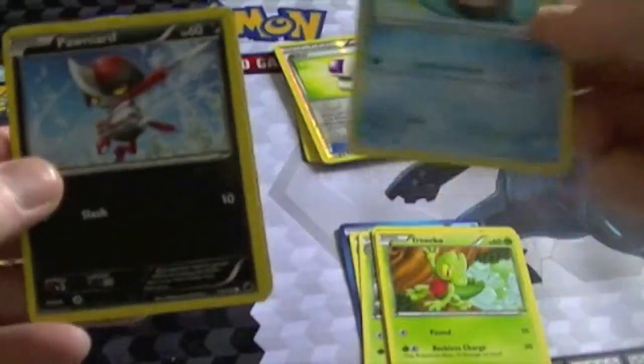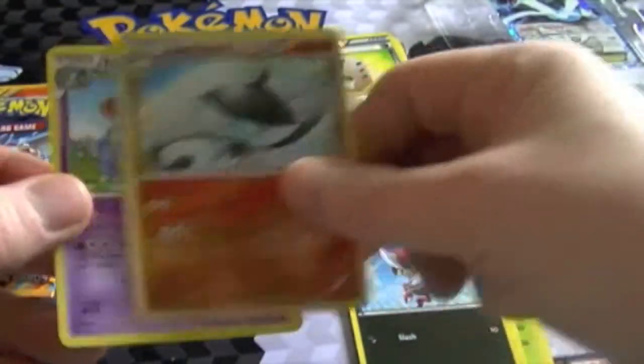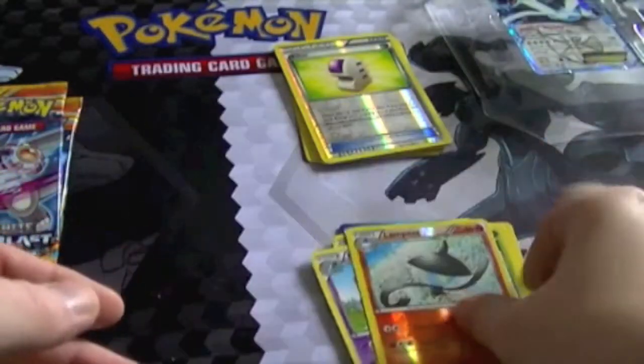I'd say I like some of the attack names on these cards. We've got a Reverse Lampet and a Nidoqueen. And that was Plasma Freeze — my fault. Now for our two Plasma Blasts.